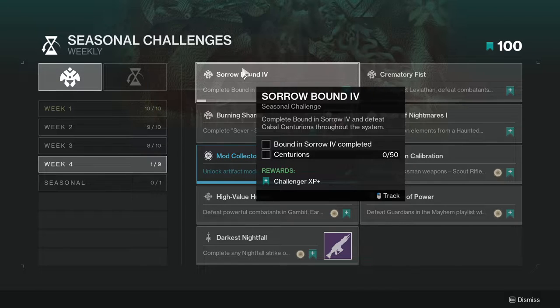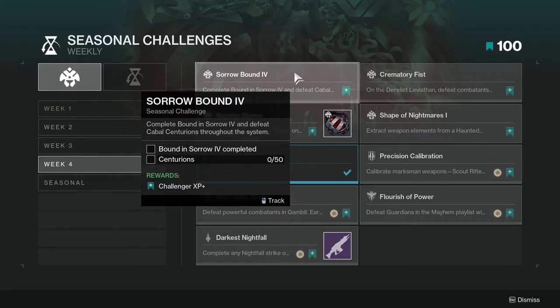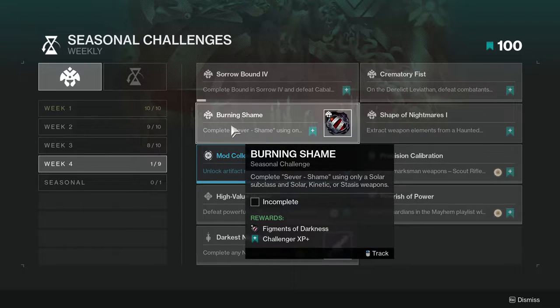A big thing about these seasonal challenges is that you can double dip a lot of them. Specifically, Crematoria Fist — on the Derelict Leviathan, defeat combatants with melee abilities. Solar melee abilities or nightmares defeated with melee abilities grant additional progress.